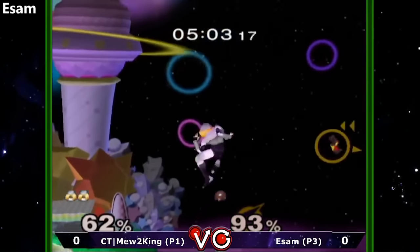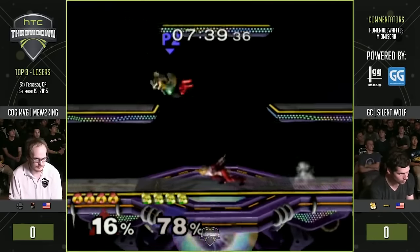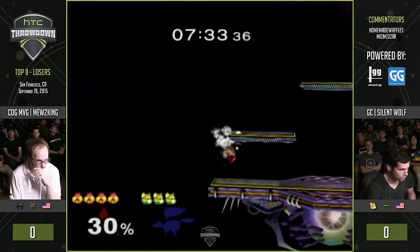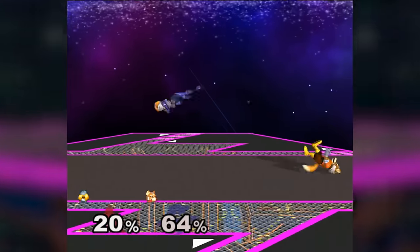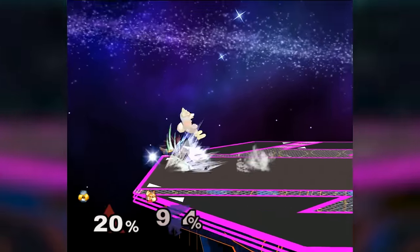Needles, long limbs, and an insane edge game make her opponents despair any time they're off the stage against Sheik. On stage, Sheik is equipped with an arsenal of moves that all seem to have one single objective: control space. Her forward tilt, aerial attacks, and needles are perfect for walling out other characters, controlling a zone with tiny openings that only the absolute best players are able to exploit.